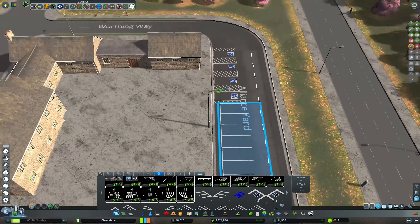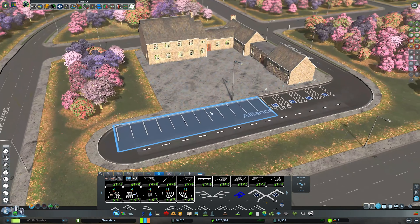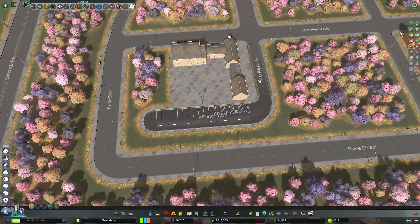Okay, now this one — we need to move it over here. I think we move it down. There we go, like that. Okay. Alliance Yard. Hmm.